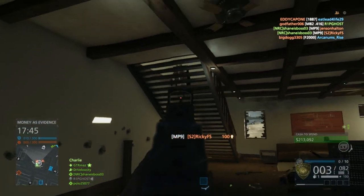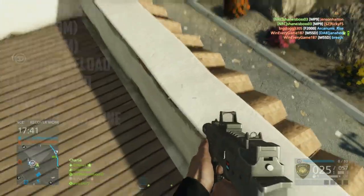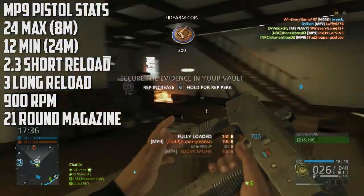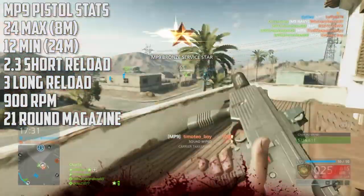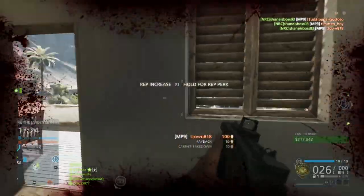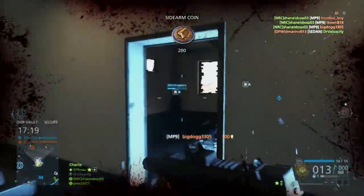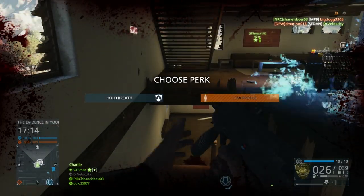Now, we're just going to hop right into these stats for this police-only professional sidearm. This weapon does 24 max damage out until 8 meters, which is pretty short. You're going to get that 5-hit kill out until about 11 or 12 meters, which is pretty close. It does 12 minimum damage at 24 meters, which again is a short drop-off.